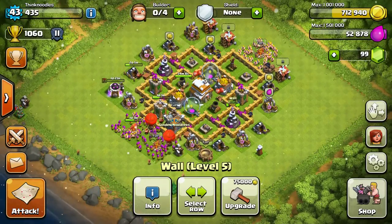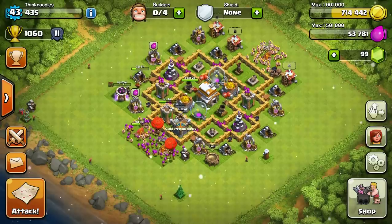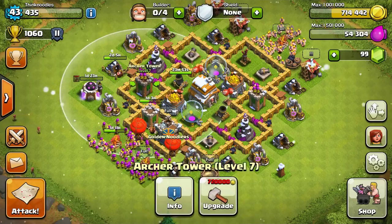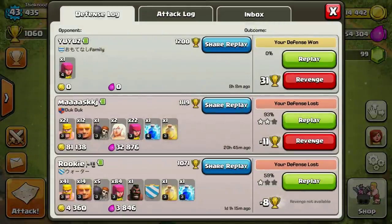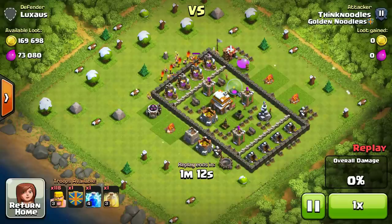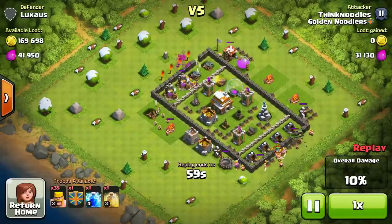Let me show you the last battle I did to get the elixir I needed, and also why I design my base with compartments. You can breach one wall and only get the archer tower, then you have to breach another wall to get further in. Look at this opponent's base - it looks decent with walls around everything, but he's used so much space for outer walls that his elixir and gold storage are all grouped together.